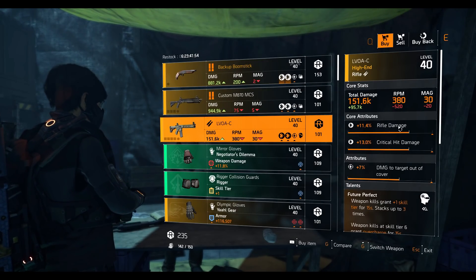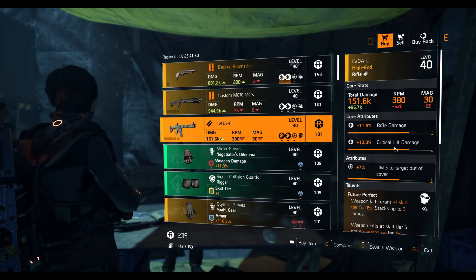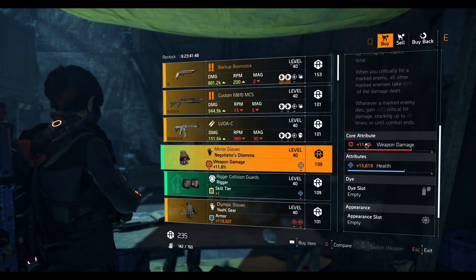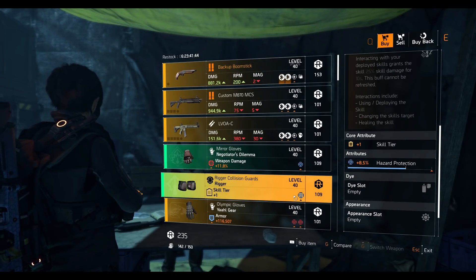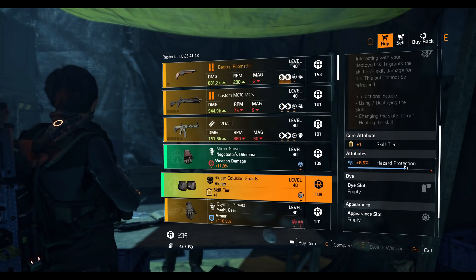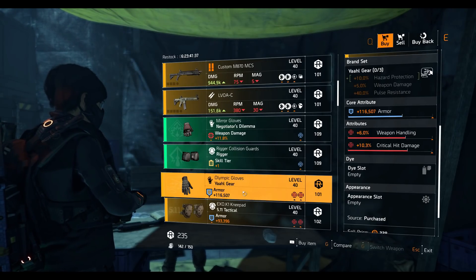LVOA rifle with 11.4 percent rifle damage, 13 percent crit damage, 7 percent damage to target out of cover, Future Perfect talent. Negotiator's Dilemma gloves with 11.8 weapon damage and 15,619 health. Rigor knee pads with 8.5 percent hazard protection.